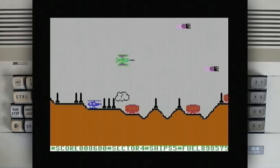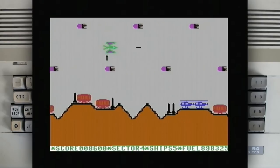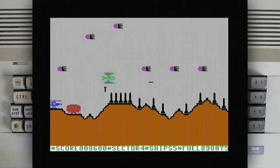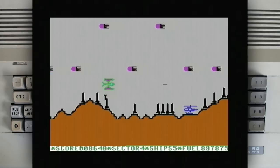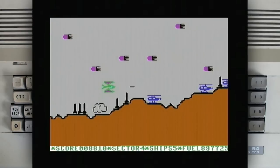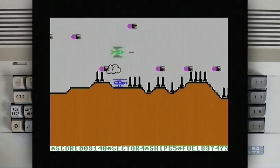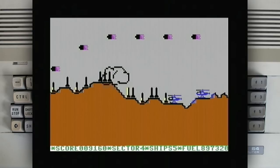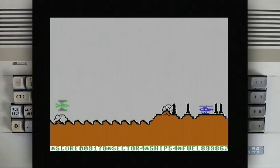Let me dodge the missiles. What the hell are those? Space octopuses — man, that's something different. I guess that's a gentle hint that you should fly high or low. So many lives — I thought only cats had 9 lives, but looks like Scramble has two.